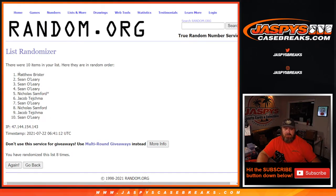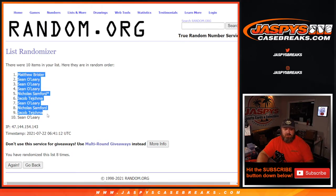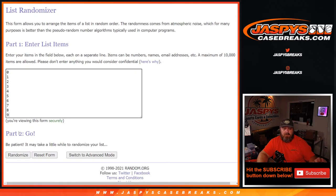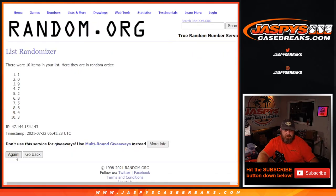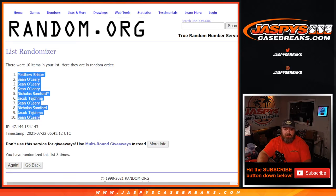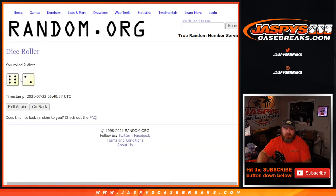We go eight times on the customers — from Matthew Brister down to Sean O'Leary — and eight times on the numbers, from three down to six. Eight times on the numbers, eight times on the customers, eight times on the dice.